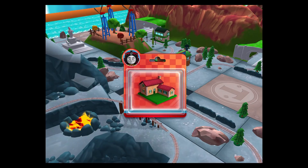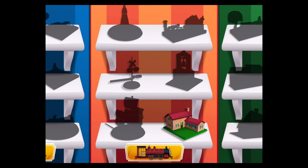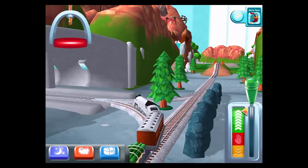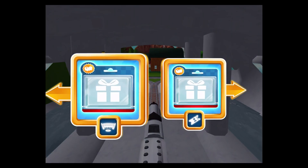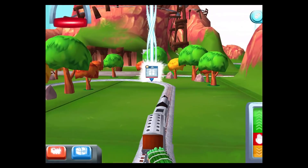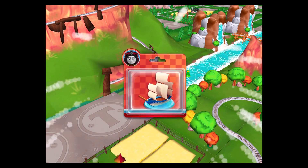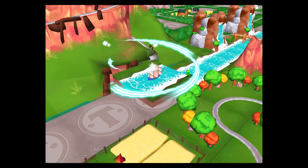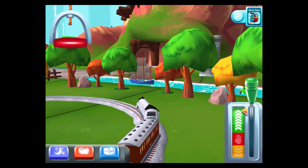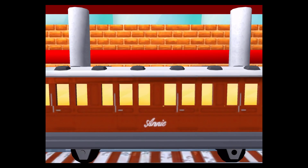Just slice across it or tap it to open. Choose a direction. Left leads to Tidmouth Sheds. Right leads to Knapford Station. Knapford Station is just ahead. Good job! Just slice across it or tap it to open. The passengers have all reached their destination — thank you very much.